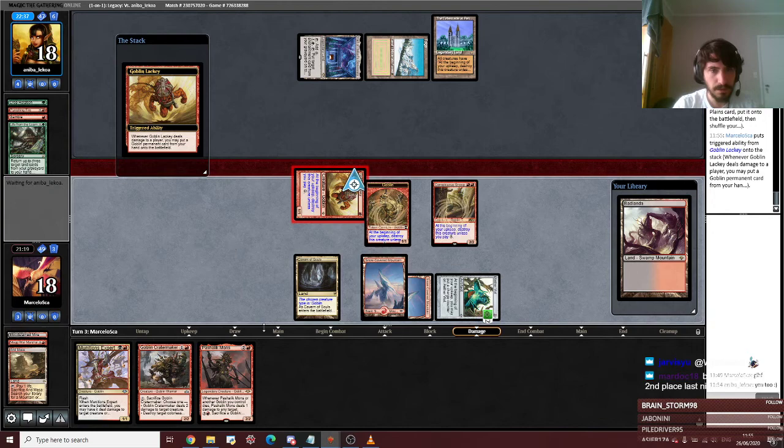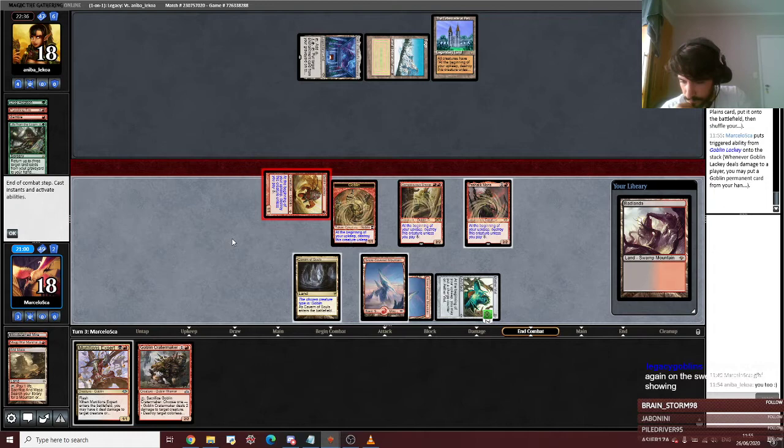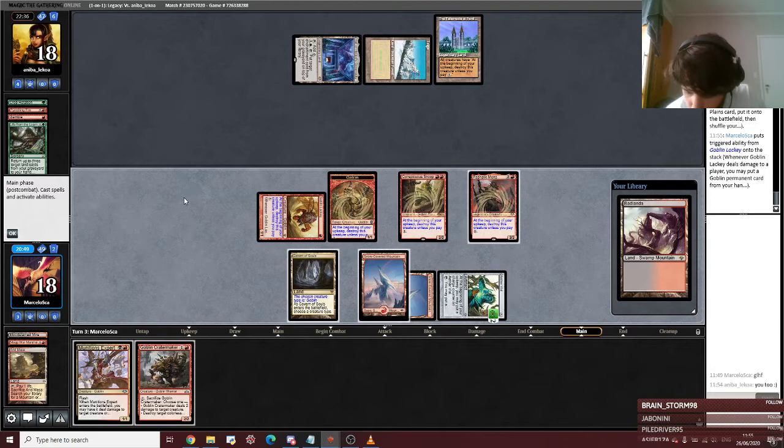I'll cast. Because I'm going to pay for three Goblins and I want Patch. Snoop and Lucky. Double dash is sweet. I barely played in Magic because my top decks were just terrible. Thank you for the follow, Brainstorm.